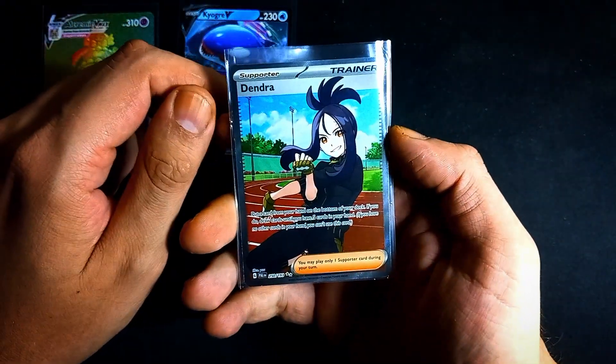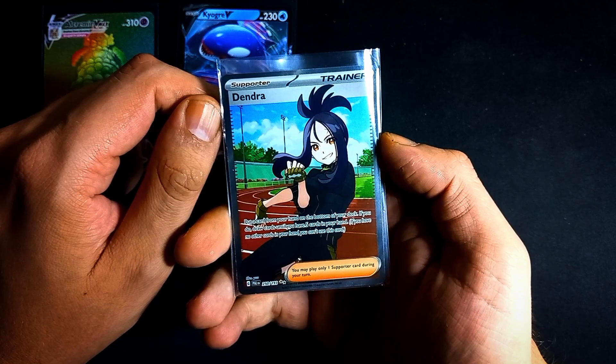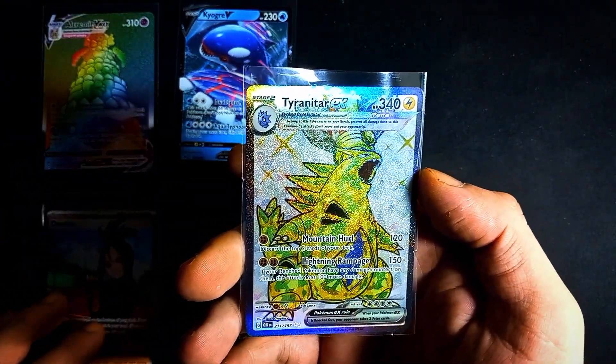And here we have our first four trainer to add to the four trainer binder — it is a Dendra. Behind it is a Tyranitar EX.